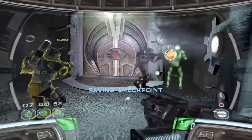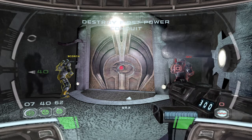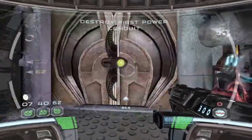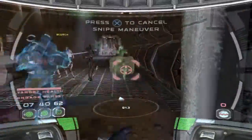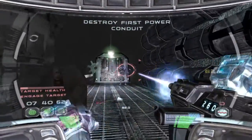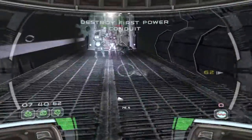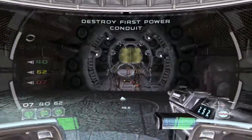Give me a slice on that door, Delta. Affirmative, sir. Door sliced — we're clear for entry. Eliminate the power. Take them out from there, Delta. There's the first power conduit. Let's get down to the lower level. Let's move on. Warriors — keep them at arm's length, Deltas.